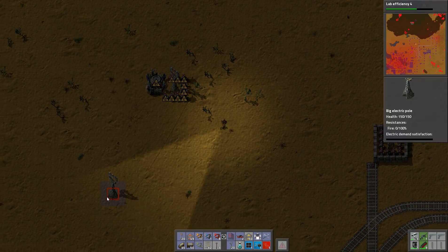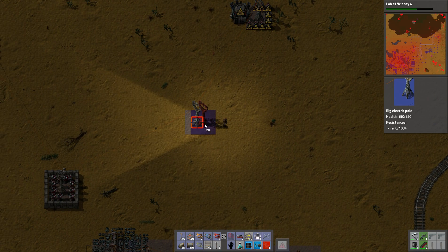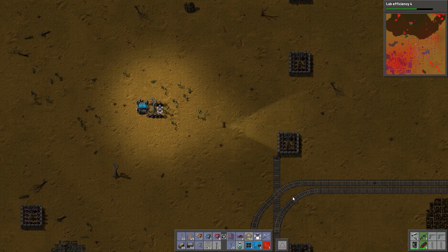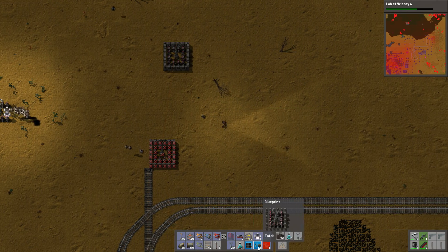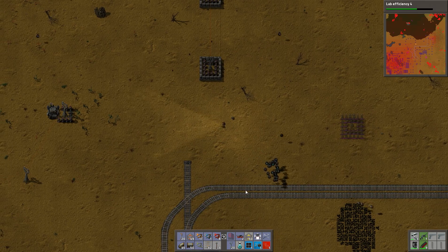Why don't you have power? You're disconnected. That's weird. I think I might be playing on an older patch or something because that's not supposed to happen. I think you could get rid of that without any issues and then just put a guy here to defend this area.